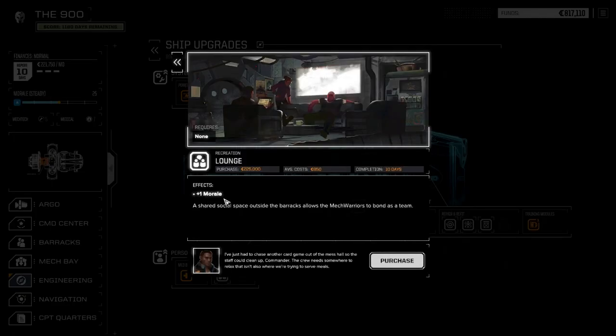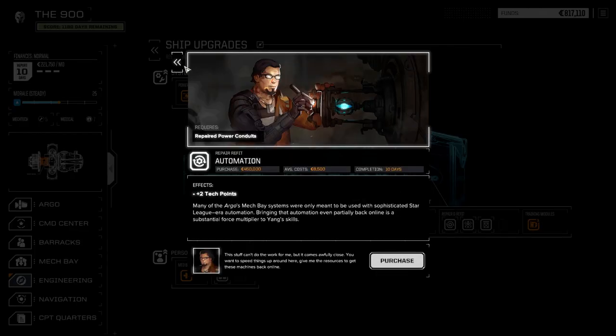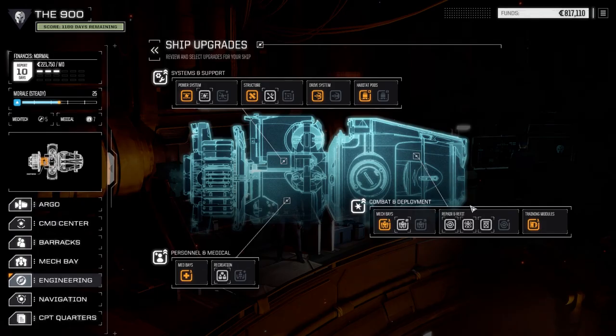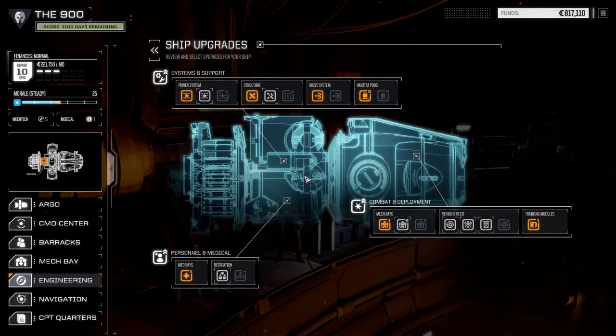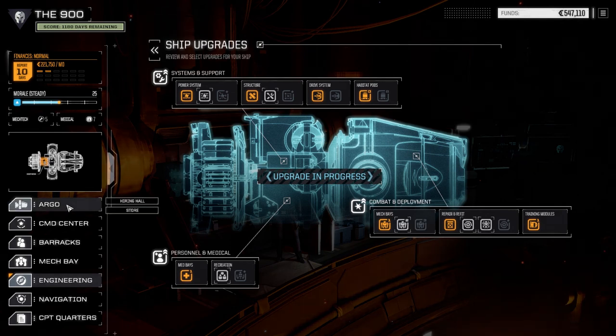Recreation gives plus one morale — don't need that just yet. Let's go with the cheaper option that takes the least amount of time. Let's take the repair scaffolding and purchase that. I'll get the crew moving.